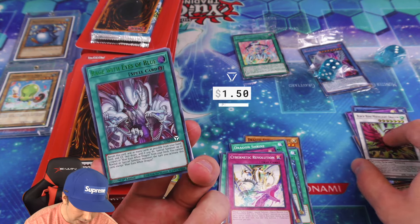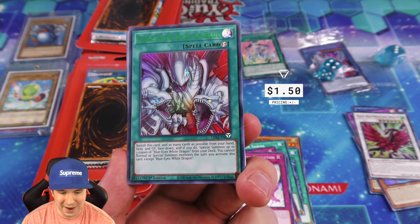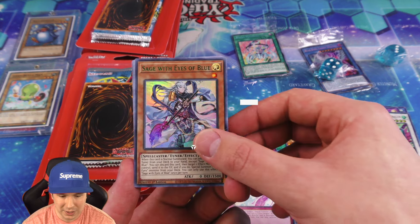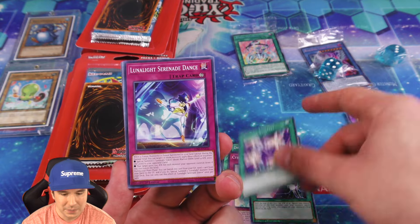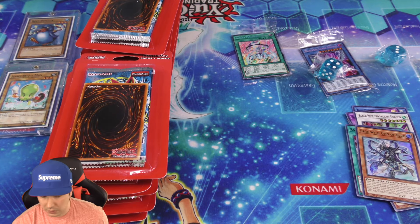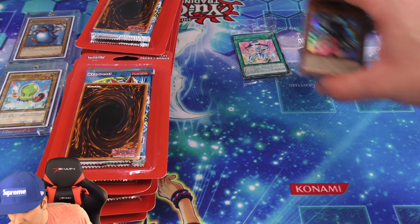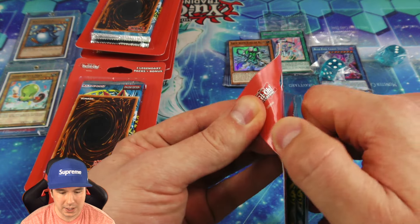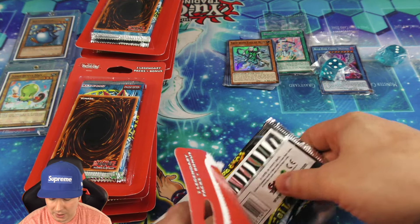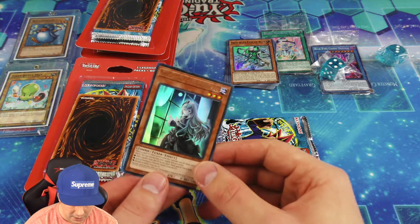We have the Blue Eyes Spirit Dragon — I forget what rare this is called, it's basically like an ultra but not quite; it has its own little rarity because of its name. Very nice. And then one of the Cyber Dragon cards — this is absolutely an incredible looking card. So those are three foils. These are really nice because you're guaranteed three foils in every single booster pack, which is nice. I purchased these two boxes from my local card shop for $15 each. I mean, obviously they're a little bit expensive, but you get the promo card and that dice, which is a nice added bonus.